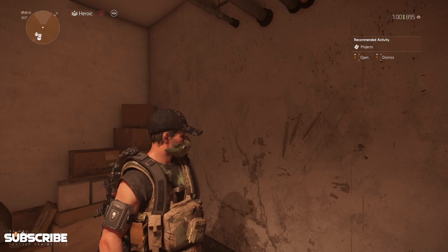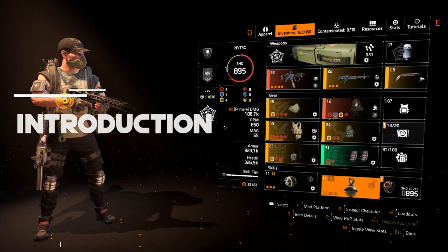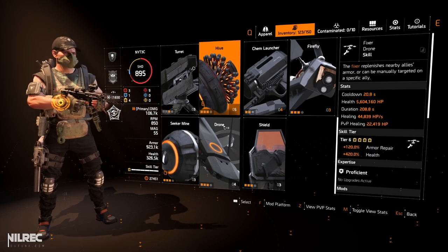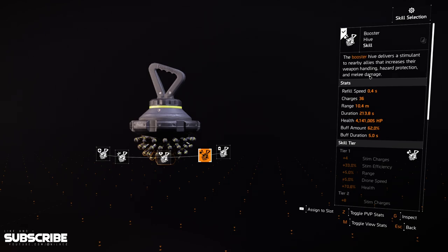Hey guys, welcome back to another Division video. Today we're going to be taking a look at a build that I made that focuses on the Booster Hive skill. I always wanted to use this skill, but upon reading Reddit some people say it increases damage — it wasn't really clear. But if you read the description it says increases melee damage, so we're going to be ignoring the melee damage increase and just focusing on hazard protection and weapon handling.